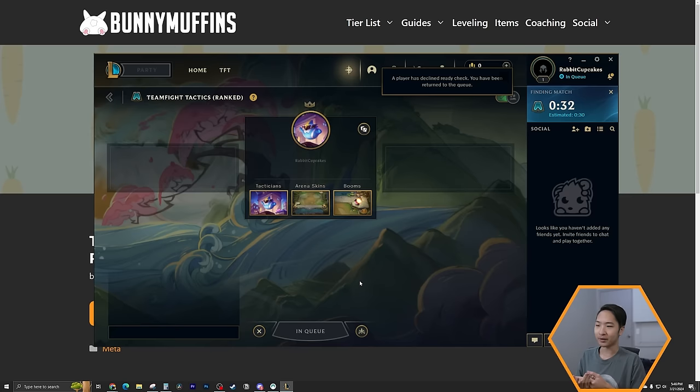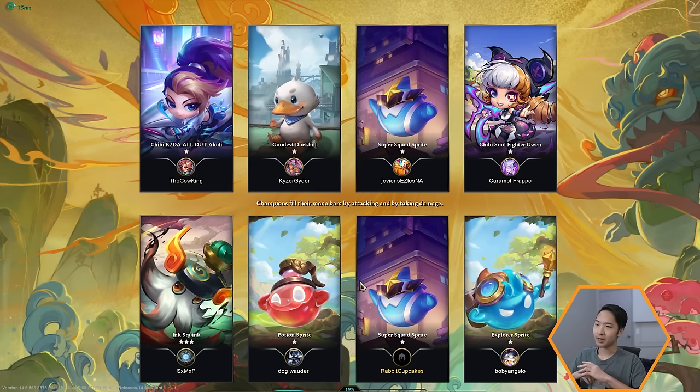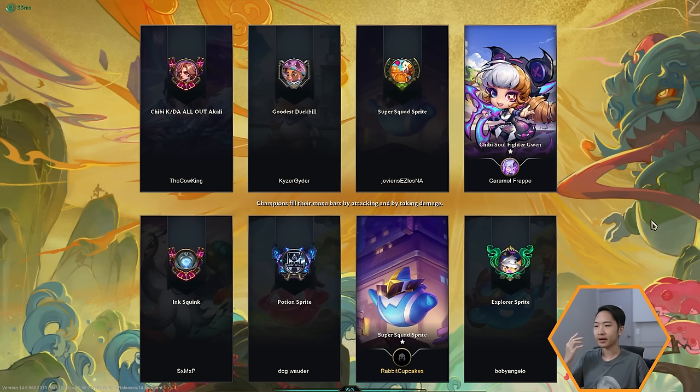When the match pop-up comes up, just press accept and you'll be put into a game. During the load screen you can think about what you want to play. Since you're new, just get acclimated with all the different parts. Pretty much everything you see here is just cosmetics — nothing too crazy. They're called little legends or chibis. Sometimes you get helpful tips like 'champions fill their mana bars by attacking and taking damage,' which is useful to know if you've never played before.